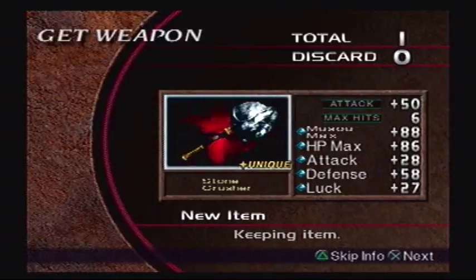It has no element. Musu Max of 88. HP Max of 86. Attack of 28. Defense of 58. And Luck of 27. Really good fourth weapon — it's well worth it. Wow, only a level 17 Peacocker is what I can get out of this.